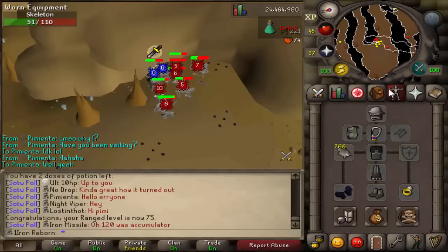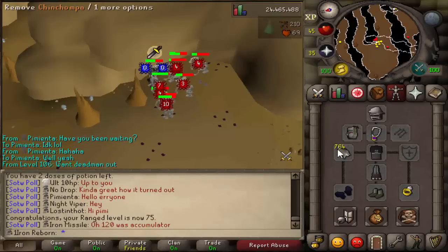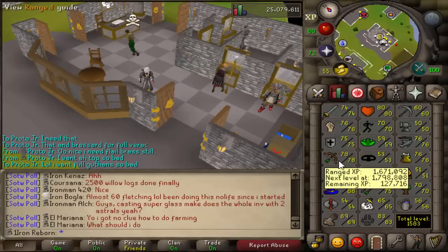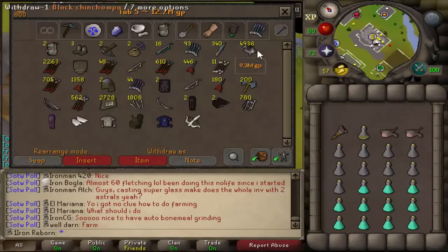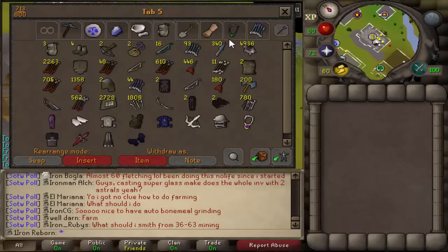We have approximately 766 Grey Chins and 2k Red Chins. We have 125k till our next level. We finally finished all the Chins and ended up getting 78 Ranged — 127k to 79. We're saving all our Black Chinchompas for when we do bossing. We got 500k experience exactly, which is awesome. Now let's go for a Fire Cape.